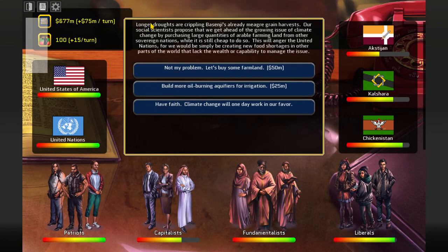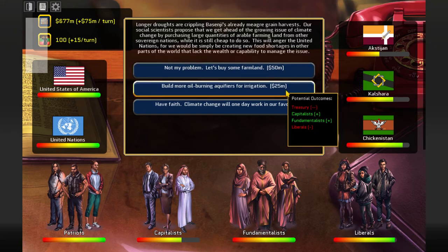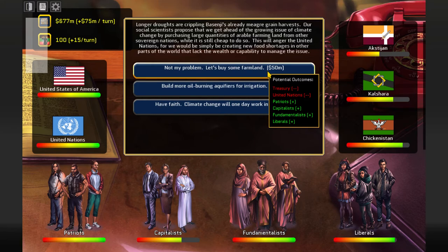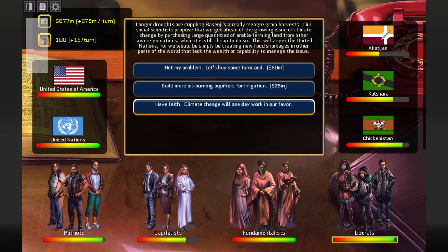Longer droughts are crippling Basenji's already meager grain harvests. Our social scientists propose that we get ahead of the growing issue of climate change by purchasing large quantities of arable farming land from other southern nations while it's still cheap. This will anger the United Nations, as we will simply be creating new food shortages in other parts of the world. Patriots and Liberals are affected. Why should we upset the United Nations? Have faith.